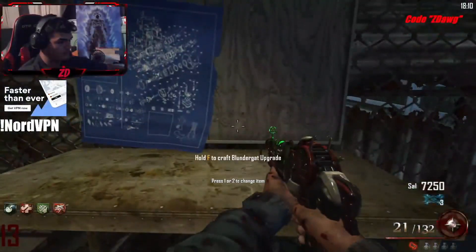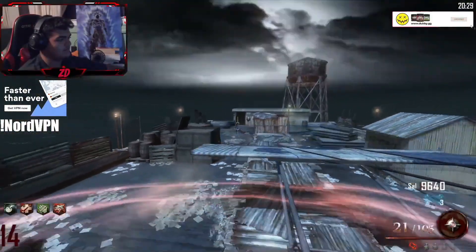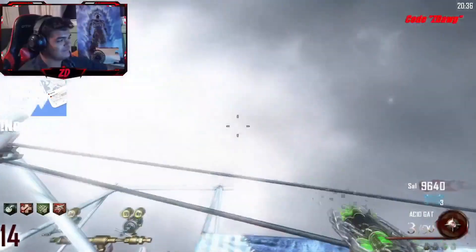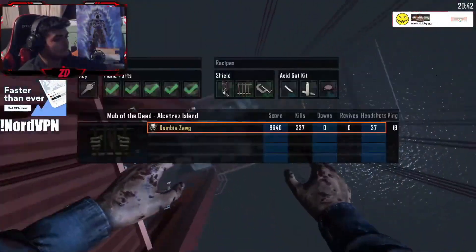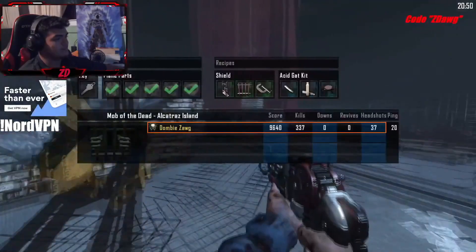Make sure you guys build the Acid Gat Kit for the Blundergat upgrade — this is going to be very necessary for the high round strategy. Once you get the Hell's Retriever and have enough points to Pack-a-Punch both weapons, get the Acid Gat upgrade and fly to Pack-a-Punch. Once you land on Pack-a-Punch, only kill with the Hell's Retriever. Do not kill with your Blundergat, don't even Pack-a-Punch any weapons — all you do right now is kill with the Hell's Retriever.